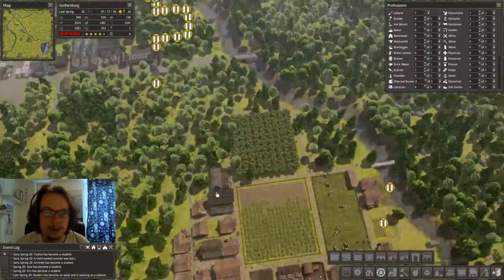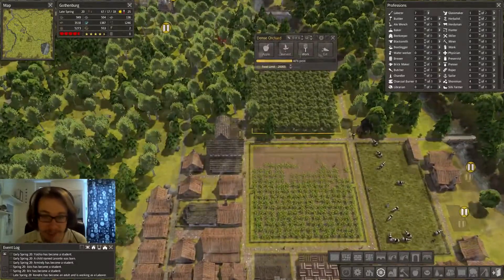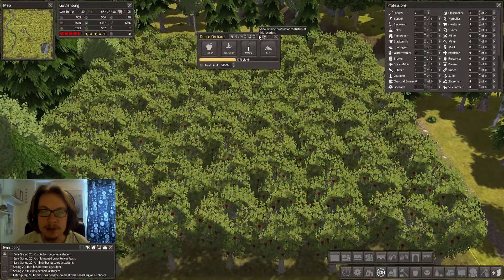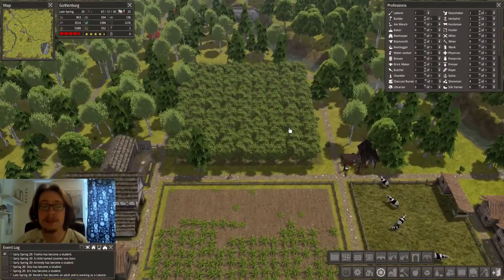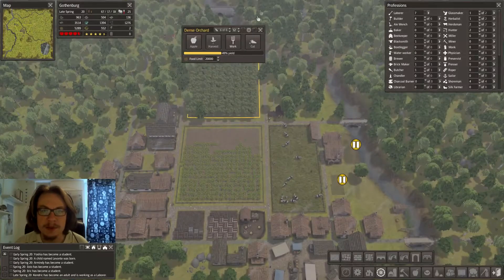I got a lot of laborers not doing anything. I also got some apple seeds so I started an orchard, which is pretty cool, so I'm gonna be getting a lot of food. I think this is the first harvest actually, because it takes some years for the trees to actually grow up before we can start harvesting. So I think this is gonna be the first harvest - pretty cool.